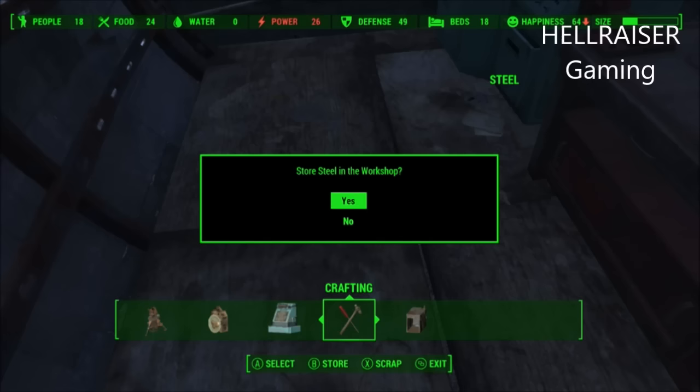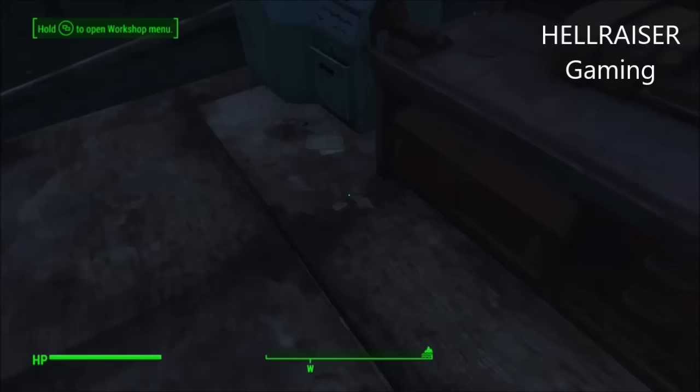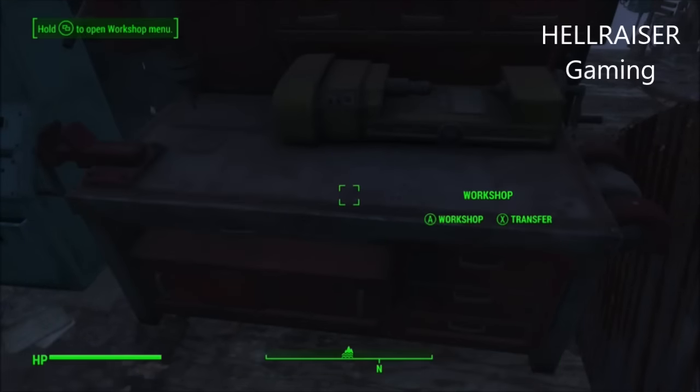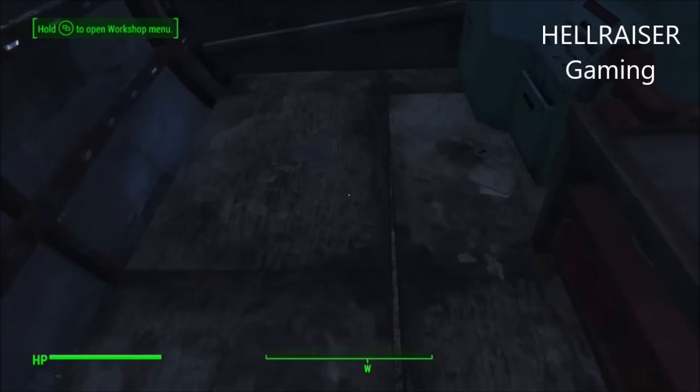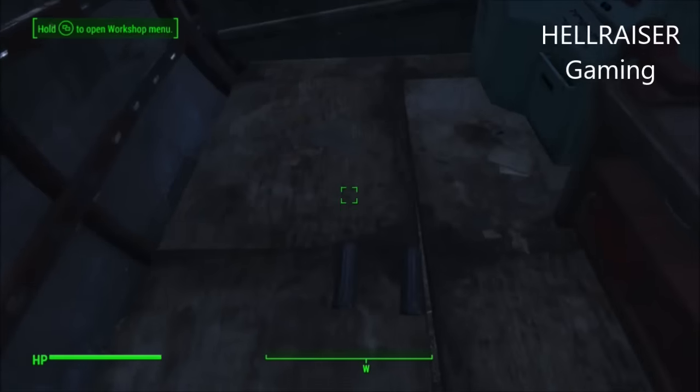That's if you're on the Xbox One. If you're on any other platform, all you want to do is press X, which is to scrap it, then A, which is to select, and then B, which is to store it. That's all you want to press and that's pretty much it.